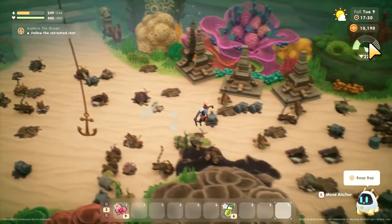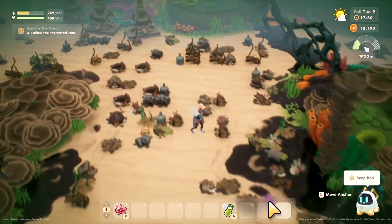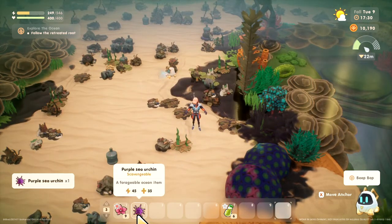Now I'm going down to the unlocked area. I know there's one off to the corner here — they should appear as frequently down here as all the other objects and items. I see one right here — there we go, pick it up. Purple sea urchin.